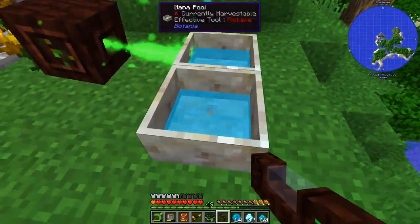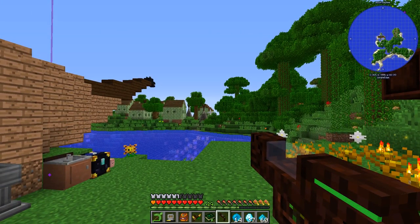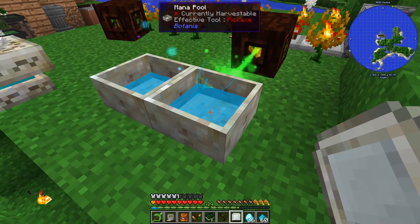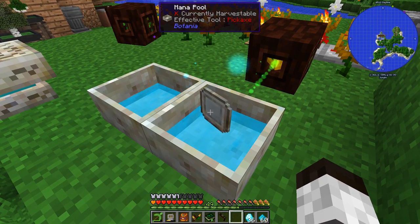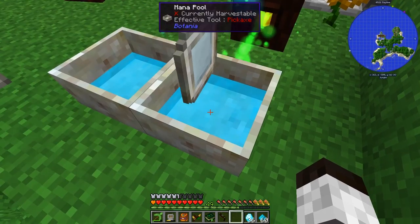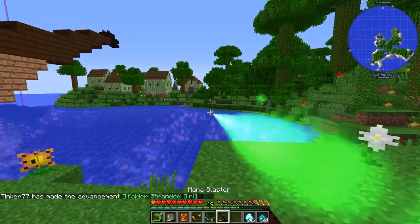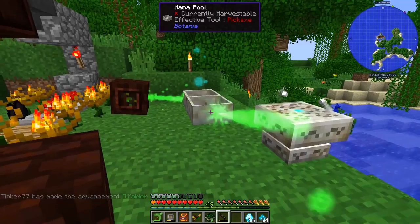With the pulse mana spreader and other parts, we craft the mana blaster. To charge it, we need a mana tablet — you throw the mana tablet in the mana pool to charge it, then keep it in your inventory. The gun draws power from the tablet in your inventory. There it goes — we fire it! It actually gives mana to devices rather than just shooting, but we have the mana gun and the advancement!